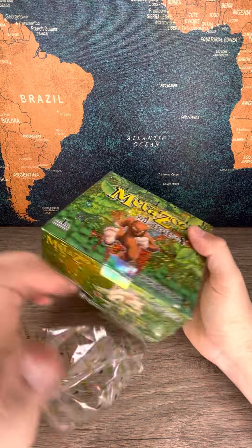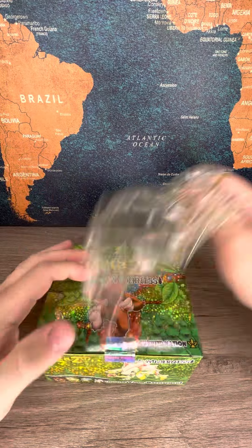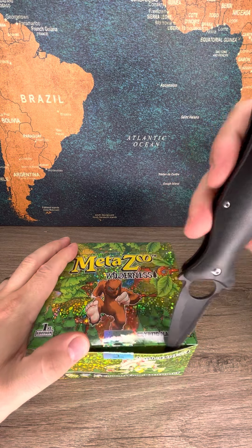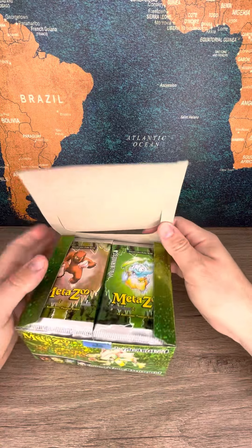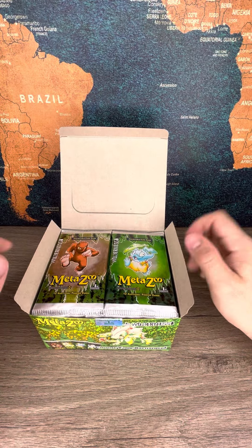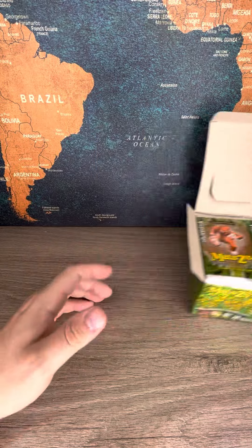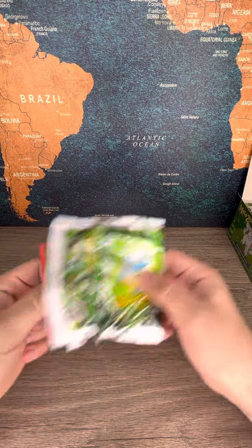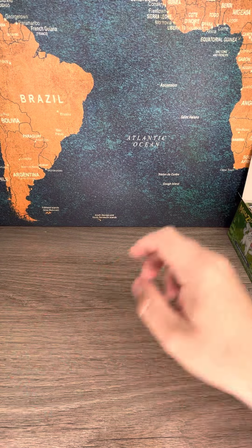This video is sponsored by DJ Boyer. It is our first edition Wilderness MetaZoo booster box — the first one we've ripped. Hopefully we can pull some cool stuff. It is factory sealed, and hopefully there's a box topper on top too. Let's hope they continued that trend. For those box toppers, I know if we get a Bigfoot he's one of the better ones in here. We're gonna skip ahead to all the hollows.